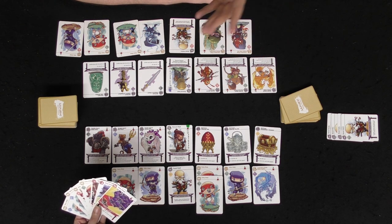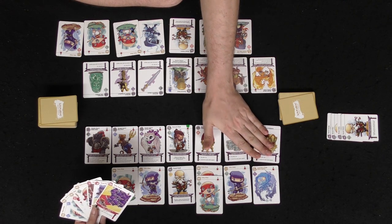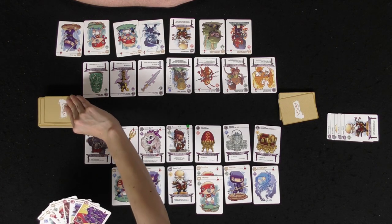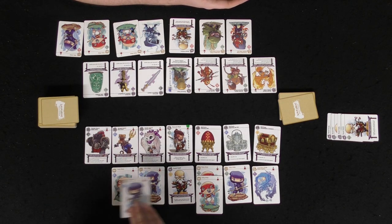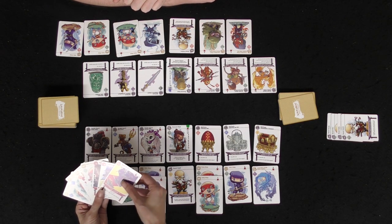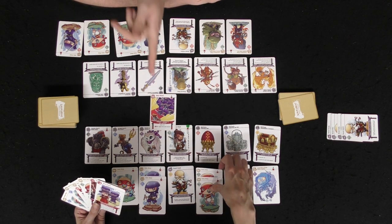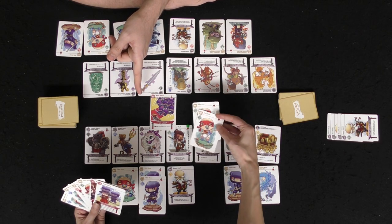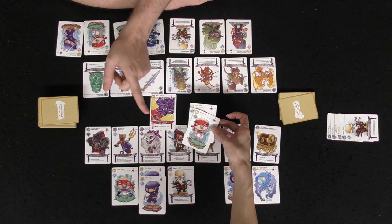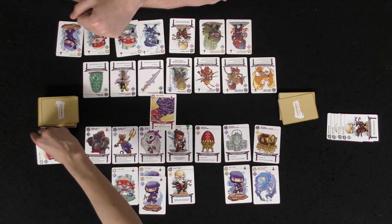Now we're on the third round so we can actually start playing action cards. Cali begins — same heirloom phase, doesn't want to use any yet. Uses her sensei to draw from the top of the deck and gets an elite ninja. Now she can play action cards. Options include stealing things, attacking players, and blocking players. She picks a baby attack — it costs either three health from cards below or two baby ninjas with the same element.